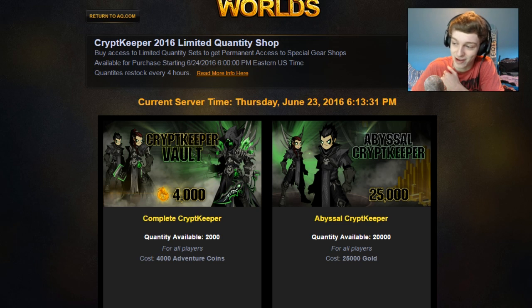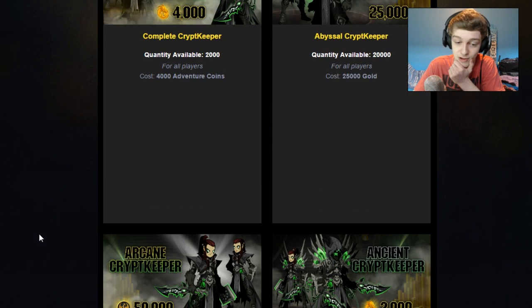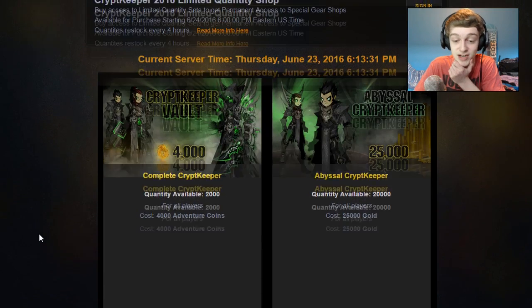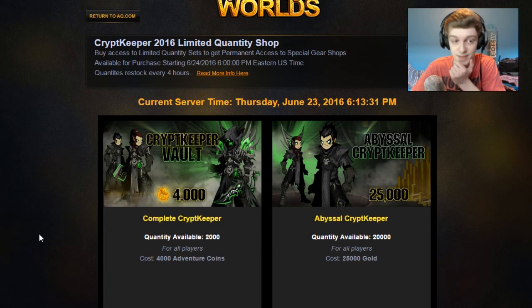Denny asks: do you need to spend real money? No, you don't need to spend real money unless you buy the AC packages. You can buy some of the packages for gold, as I explained. But you do have to be on the website lqs.aq.com to spend the gold and the ACs.